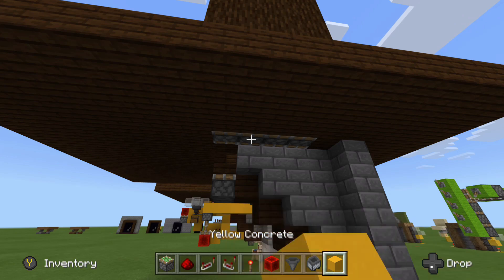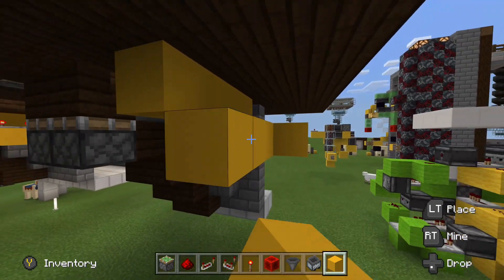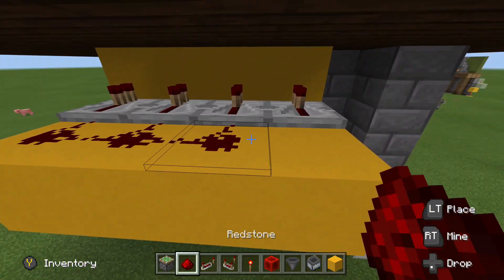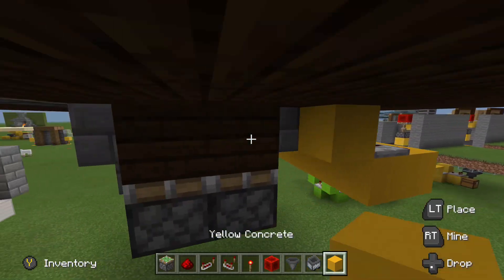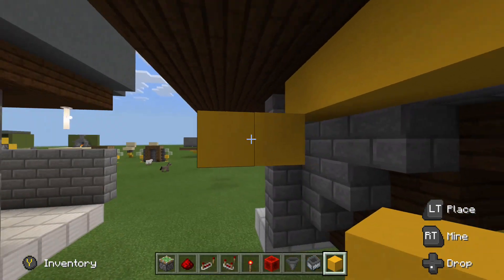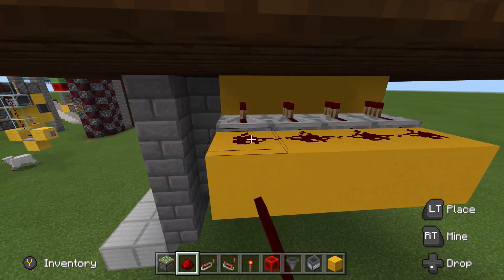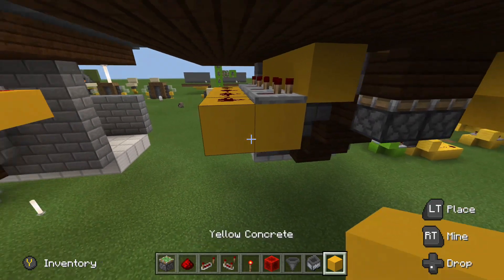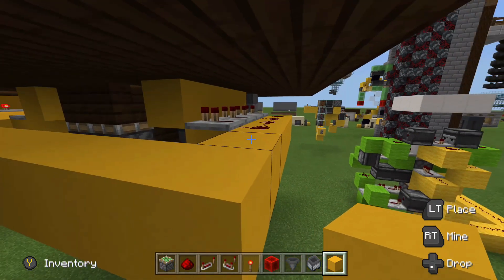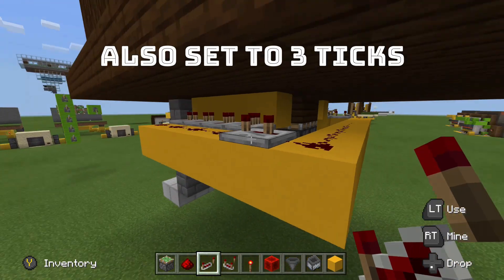First, we're going to deal with these side pistons. Place 4 circuit blocks on the bottom side of them, and then 2 blocks diagonal to them. On top of the first block, place repeaters running into those, and redstone running into the back — that will power the block underneath them, which will extend that piston and close your floor. Mirror that on the opposite side. Place your repeaters, all set to the default delay of 1 tick, and then your 4 redstone. Wrap the redstone around, staying clear of the two pistons so you don't accidentally power those. Put one repeater set to 3 ticks, wrap your redstone over, and another repeater set to 3 ticks.